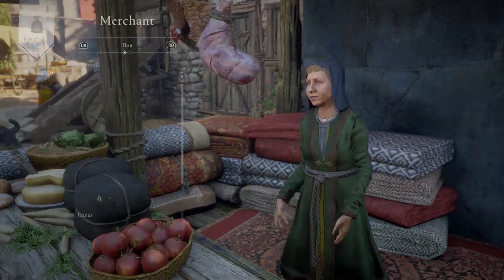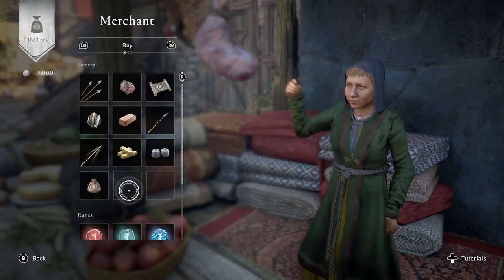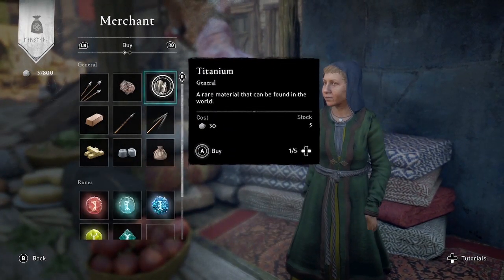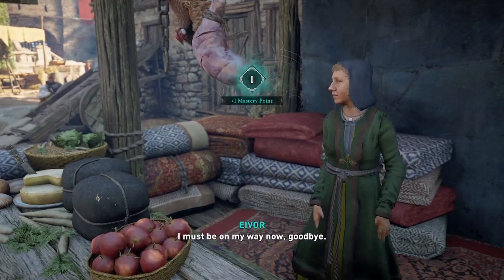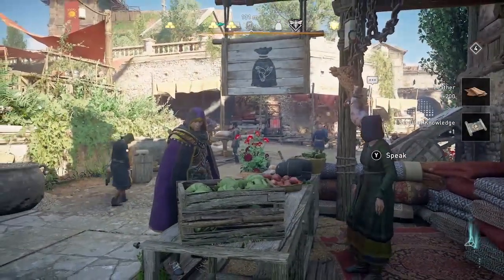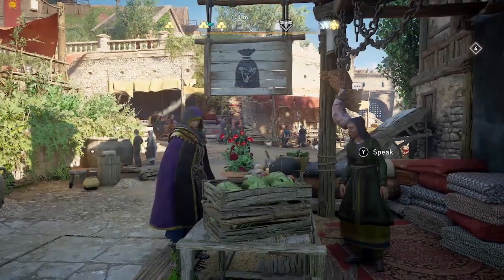Here we are at another merchant, and again I can buy leather and a scroll of knowledge. I could also buy titanium, but I usually don't — I usually will just farm it. I have another guide I just put out for a really good farming run for titanium in Francia, so check that out. I'll link it on screen and in the description below.